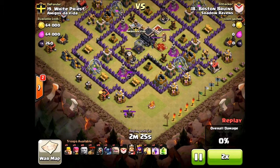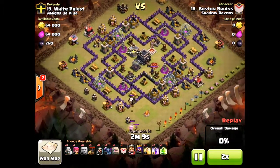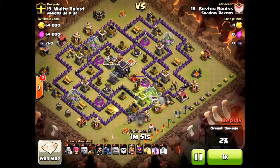Now, BB — Boston Bruins there — drops a couple troops to draw the Clan Castle, takes them to the bottom, kills them here. You can see he's got one Golem, 14 Wizards, a Pekka, and four loons, and you're going to see where they come into play here. So he drops his two Golems — a level four and a level one — at the bottom of the screen.